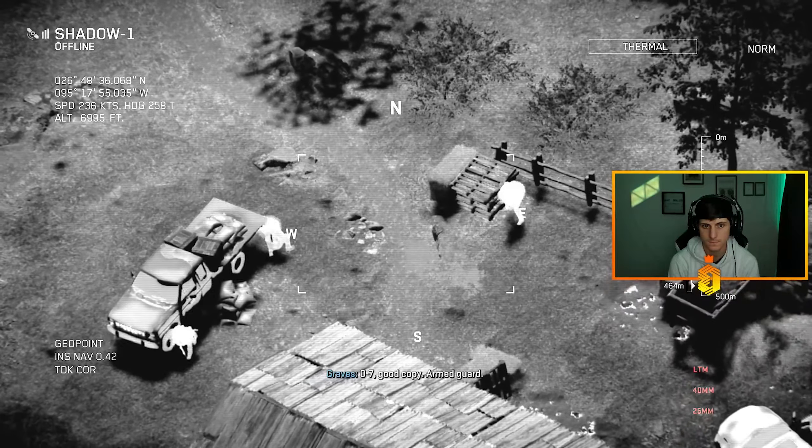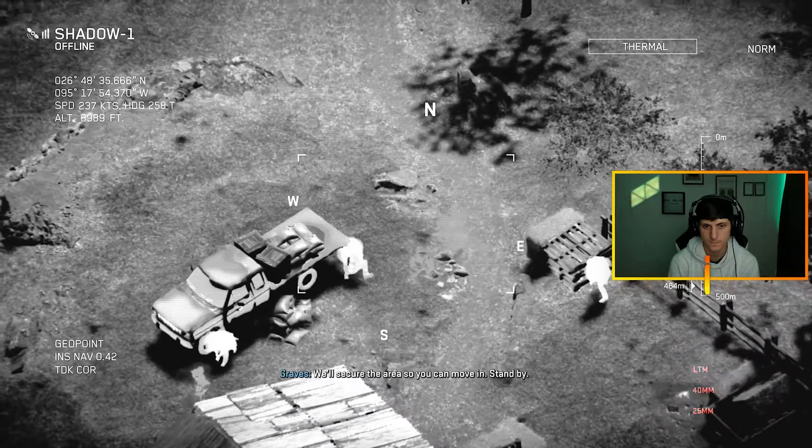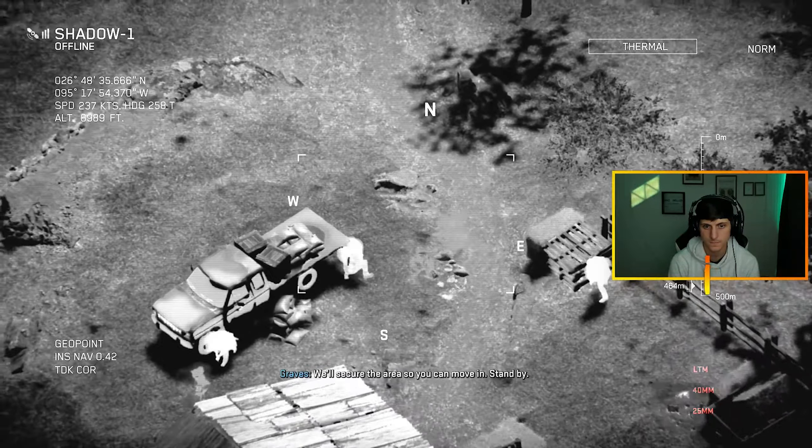TV, friendlies are marked with IR laser — confirm visual. Shadow One Bravo Zero Seven, we're marking with IR laser, do you have a visual? Copy visual, Zero Seven. Copy your mark. Shadow One, be advised: Hassan is moving with an armed guard. You cover external, we'll clear the buildings. How copy, Zero Seven? Good copy — armed guard, we'll secure the area so you can move in. Stand back. Roger that.